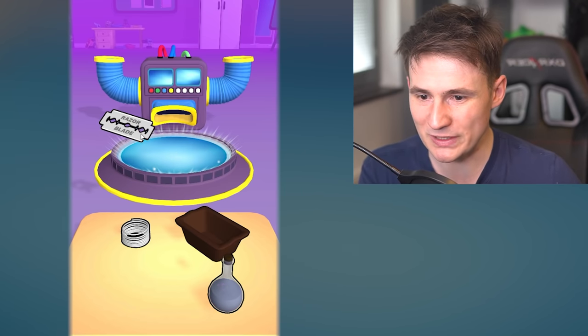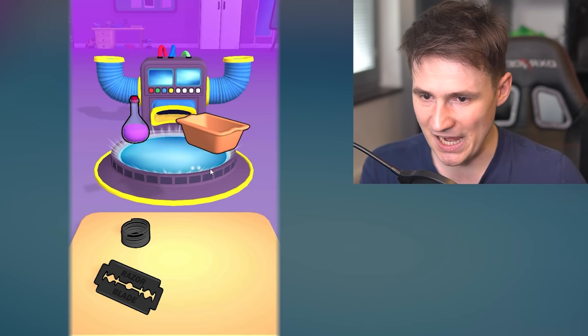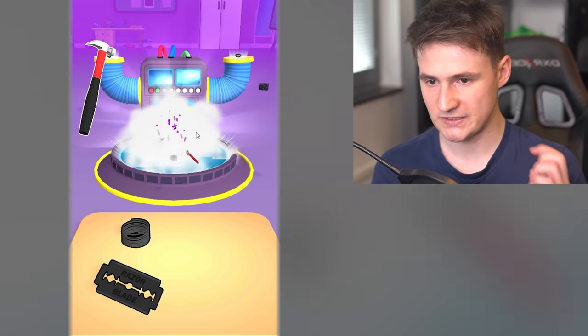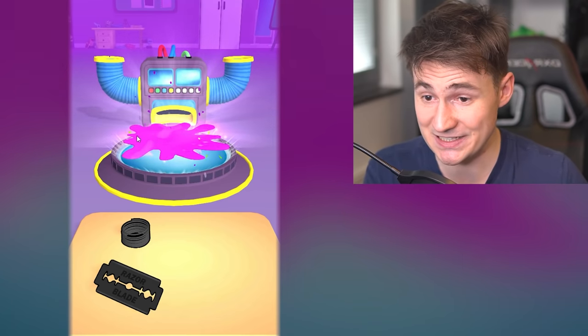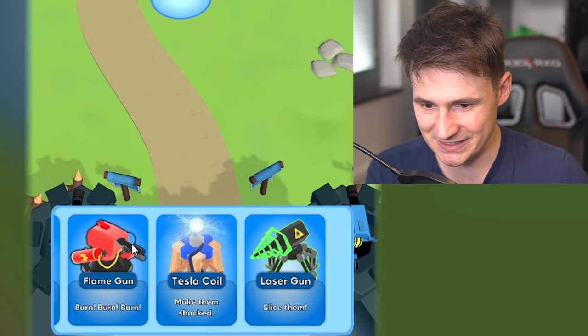Okay, what do we combine? What should we do? Maybe razor blade? You know what, instead of razor blade, let's do potion and the bathtub. Oh, we don't have this - this is a poison pool! It is much better than the acid pool, but we can't really use it yet.